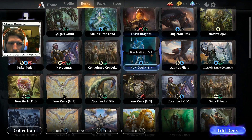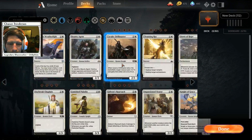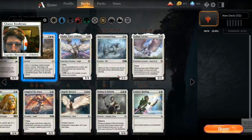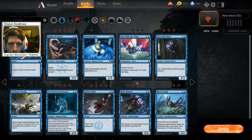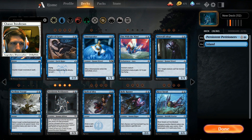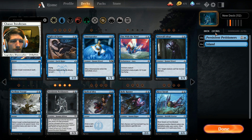All right, let's open a whole new deck, I like starting fresh. All right, so Petitioners - oh I was about to say shouldn't it be in the P's? All right, let's just throw some copies of them in there, tap four untapped Petitioners you control, puts top 12.